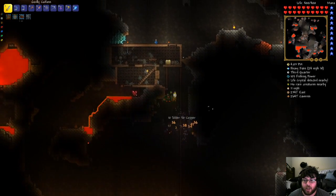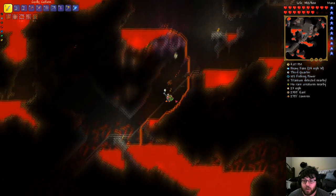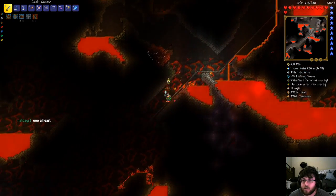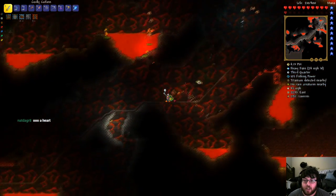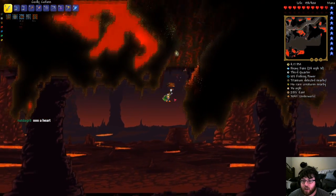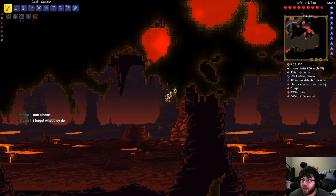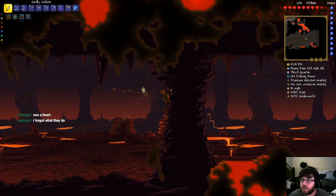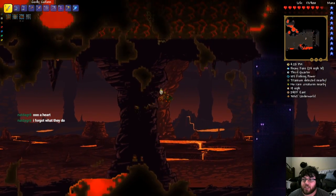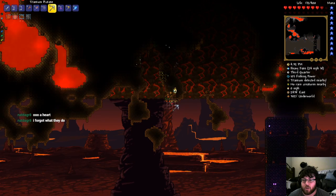How much titanium do we have? 77 — is that going to be enough? I should probably keep going. So, that heart is useful much earlier in the game — it's not really incredibly useful where I am now. That's how you expand your life bar, but my life bar is currently at maximum, so those hearts don't do anything for me anymore.